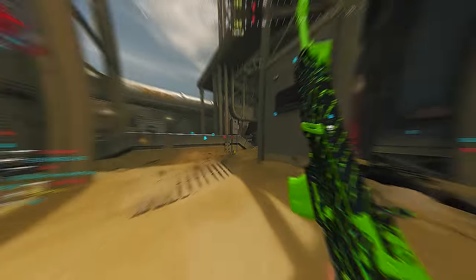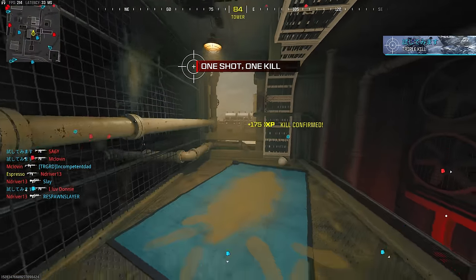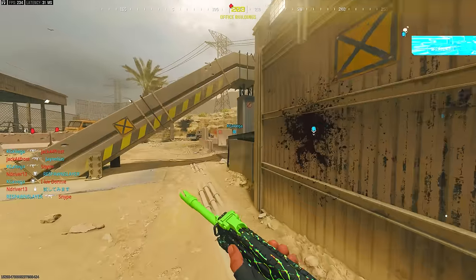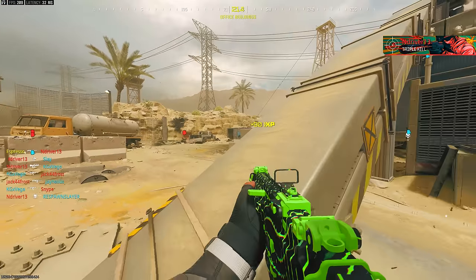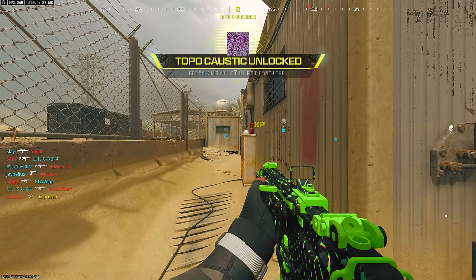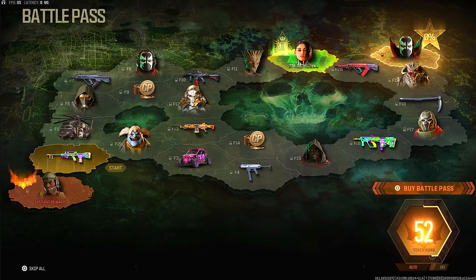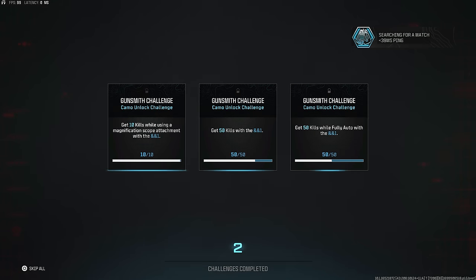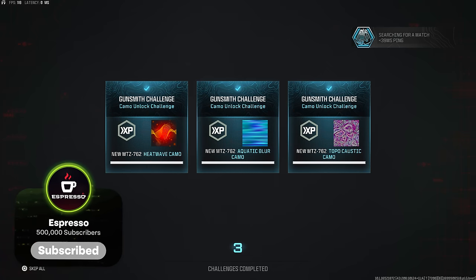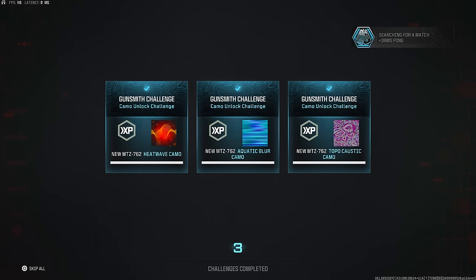For the Gold/Gilded level challenges, it was nice that they're similar within each weapon category. For example, if you did Zombies you could come back and knock out all the assault rifles with the same challenges — 50 kills, 50 kills while ADS, 15 headshot kills, and 25 kills in tac stance — all in the same go. For rifles, you can often knock these out in just 75 to 100 kills per weapon if you're accurate: headshots come naturally alongside base kills, and tac stance is just a conscious change.